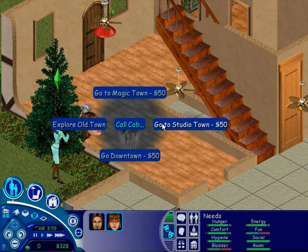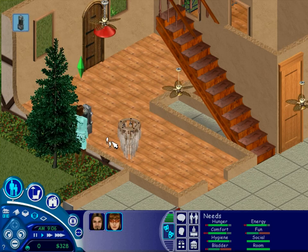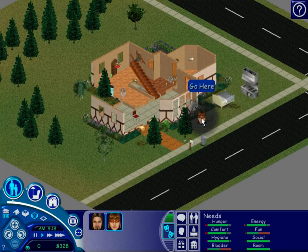Now you're just clapping. You didn't actually select anything. Call cab — where are we going? Magic Town! Let's go see some magic. Who's this guy? Magic Town balloon? You didn't select him — you are a mess. Who is he? I don't know.